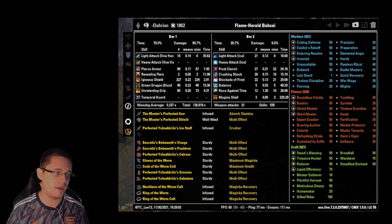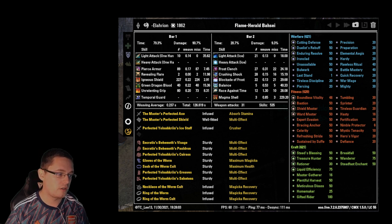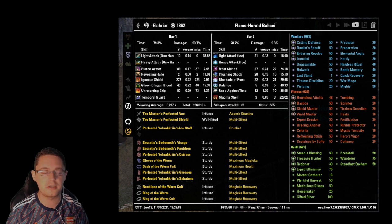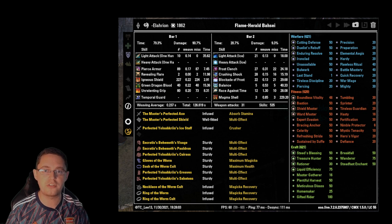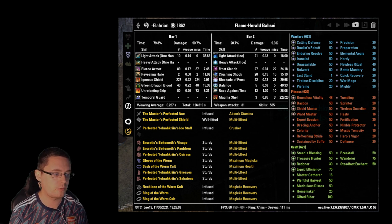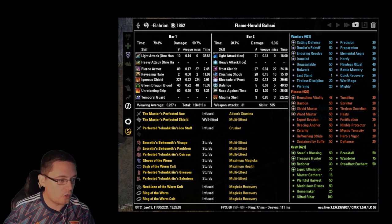We started off with the Master Weapons — the Master One Hand and Shield. Sturdy on the shield would be good; I had Well Fitted but sturdy would have been better here. The multi-effect enchant, the tri-stat, goes on the one-hander. If you're on a Dragon Knight tank, Charged weapon with a Poison glyph would be best. I had Infused Absorb Stamina because I use this master weapon setup on all my tanks and play every class. If you want to maximize sustain, go with Charged and a Poison glyph.